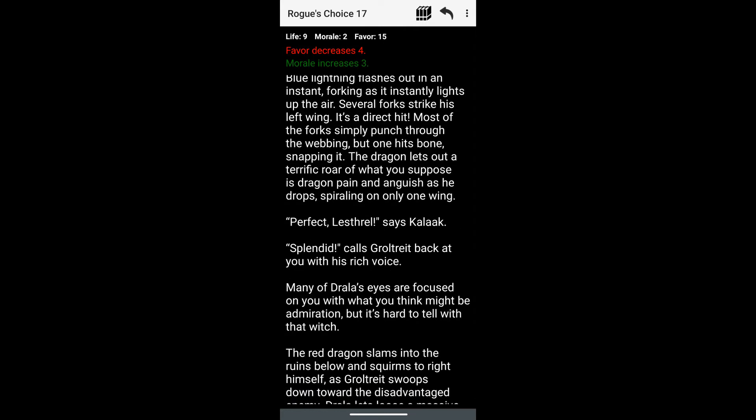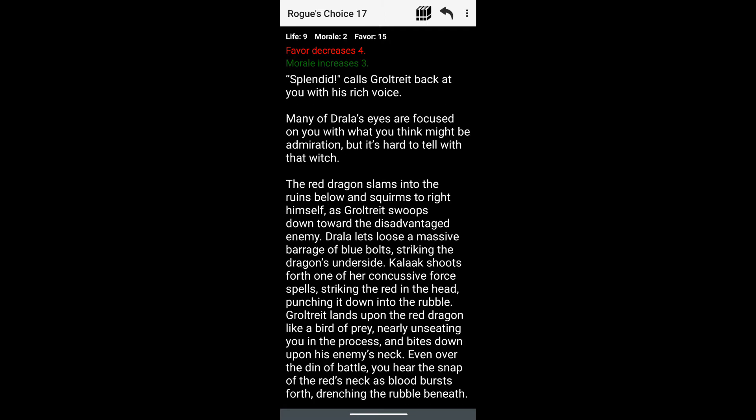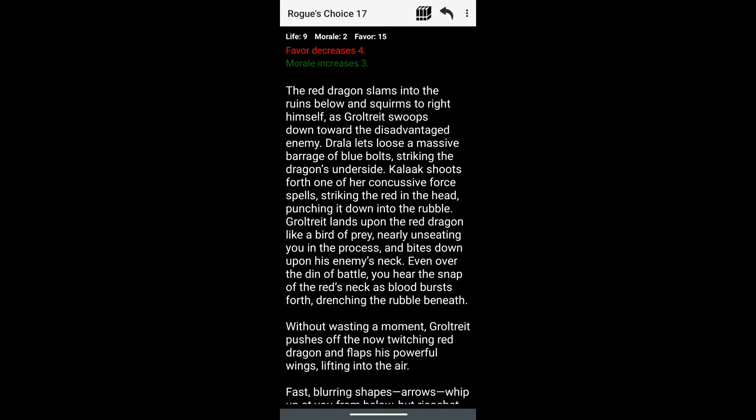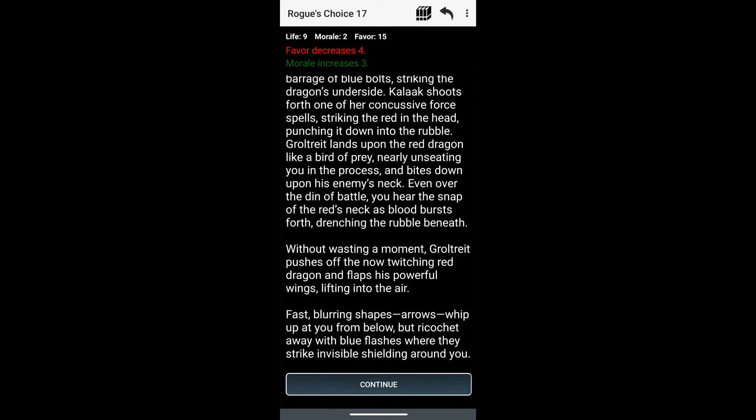'Perfect,' says Lestril. 'Splendid,' calls Goltrid back at you with his rich voice. Many of the Drala's eyes are focused on you with what you think might be admiration. The red dragon slams onto the ruins and squirms to right himself. As Goltrid sweeps down towards the disadvantaged enemy, Drala lets loose a massive barrage of blue bolts striking the dragon's underside. Kallak shoots forth a concussive force spell, striking the red in the head and punching it down into the rubble. Goltrid lands upon the red dragon like a bird of prey, bites down upon the enemy's neck, and even over the din of battle you hear the snap of the red's neck as blood bursts forth. Goltrid pushes off the now-twitching red dragon and flaps his powerful wings, lifting into the air. Arrows whip at you from below but ricochet away from the blue flashes of the invisible shield around you.